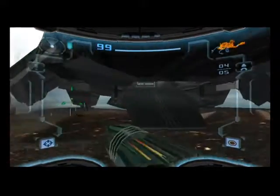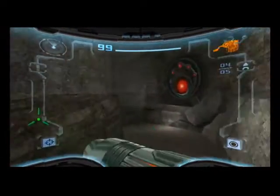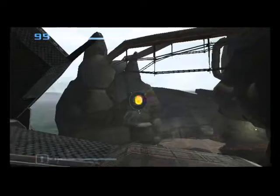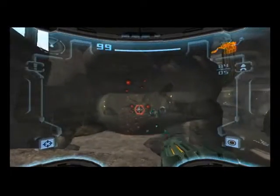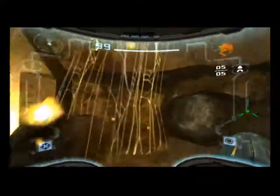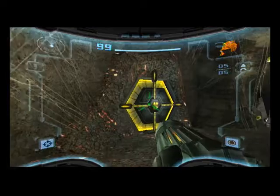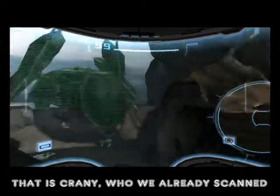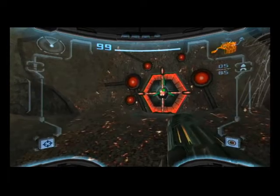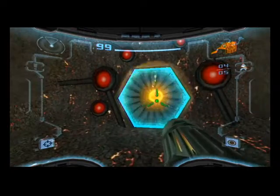I say we go up ahead and continue to explore this planet. We came here to retrieve the Galactic Federation and surely that's the mission complete — but there's something weird going on on this planet. This morph ball tunnel leads to a passage, but we can't progress any further because it's locked by a door ahead. The way forward is this missile door. Now that we have missiles, we can blow open the blast shield and it becomes a regular door.